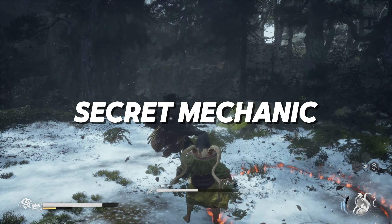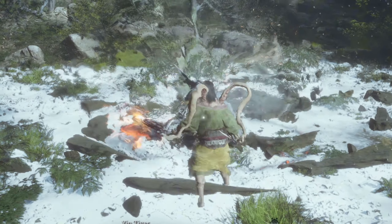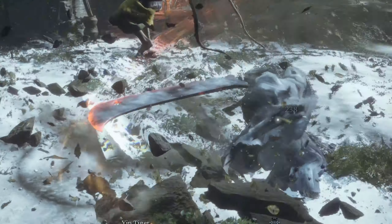Many don't know that there's a secret mechanic for Hall Frost. Whenever you dodge while being in your Ice Sheed, you do Frost damage if the enemy is close by, so don't worry about wasting your might for dodging.